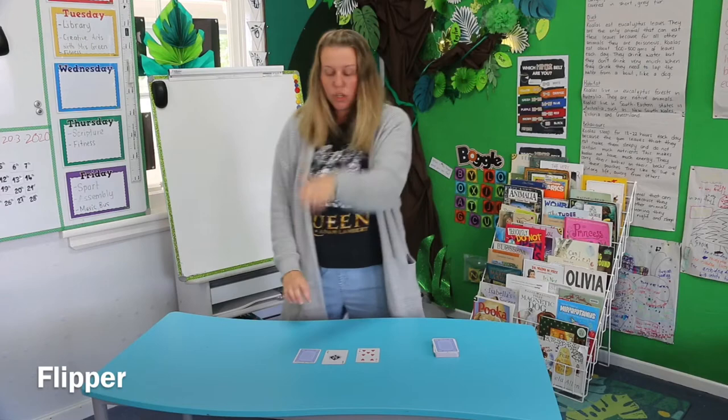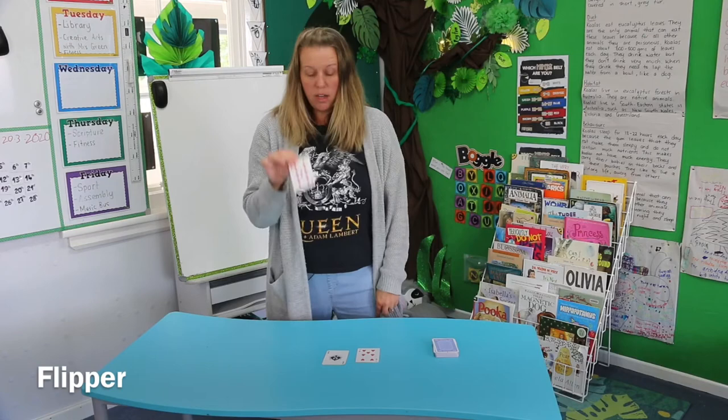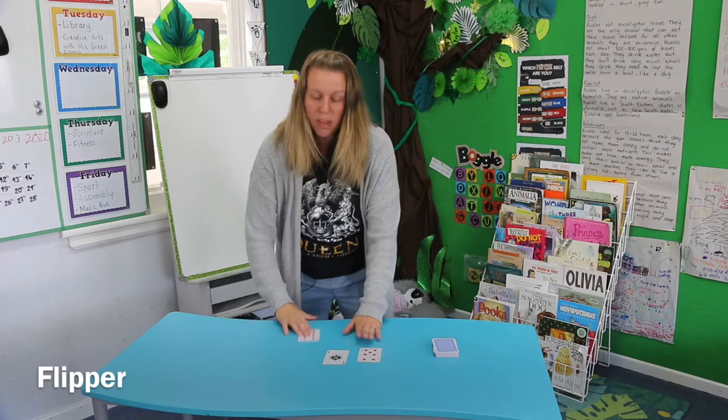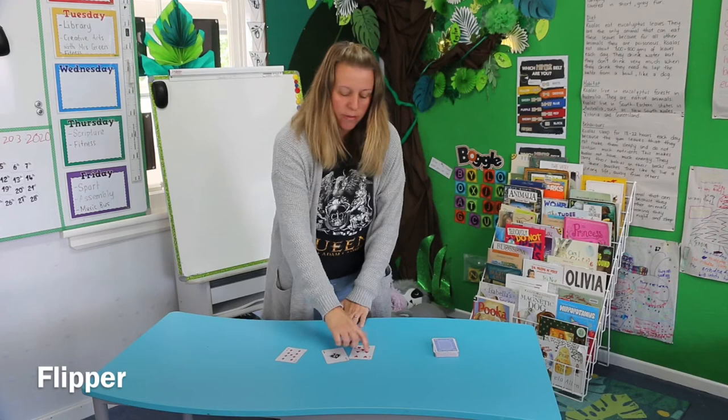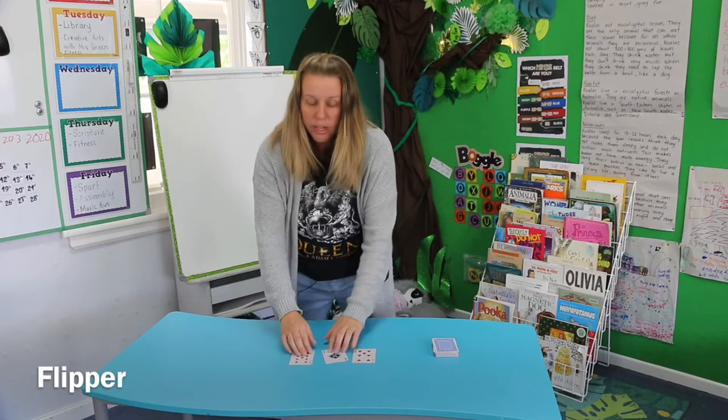I need to keep that number in my head because I'm going to turn over the next card. I've already got eight — turn over the next card and I've got nine. I know that eight plus nine is 17. If I don't, I can put the biggest number in my head — nine — and add on eight, which is 17. Or I can count on: one, two, three, four, five, six, seven, eight, nine, ten, eleven, twelve, thirteen, fourteen, fifteen, sixteen, seventeen. So my number is 17.